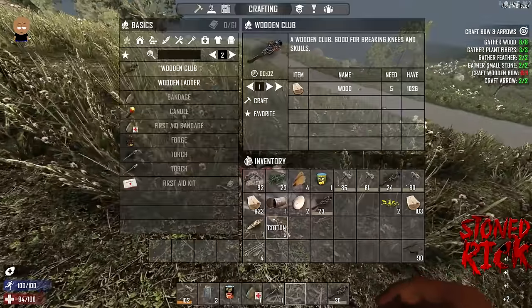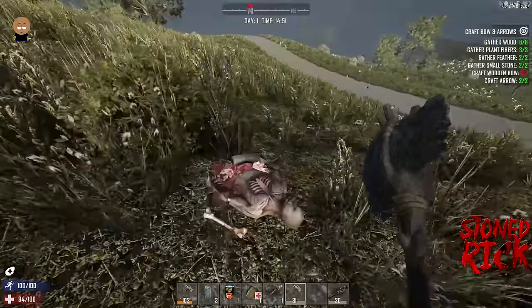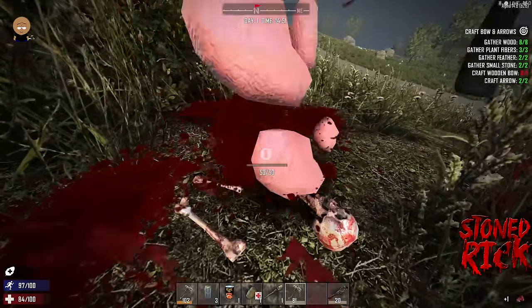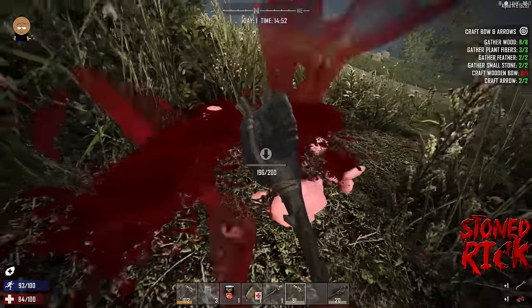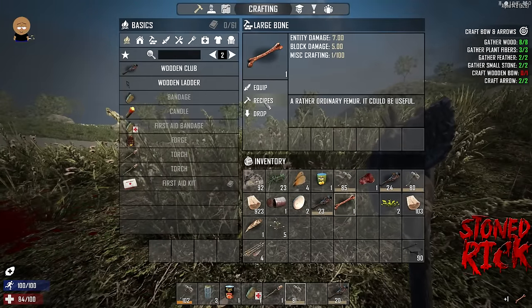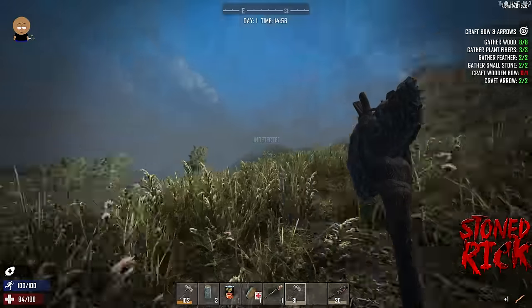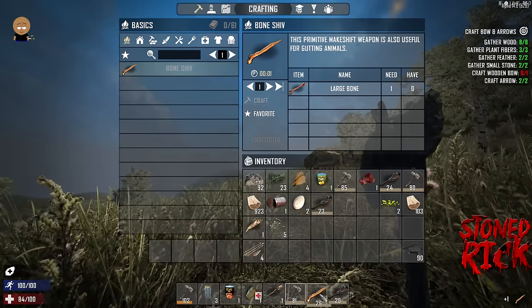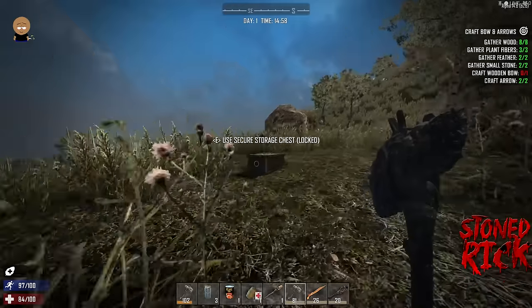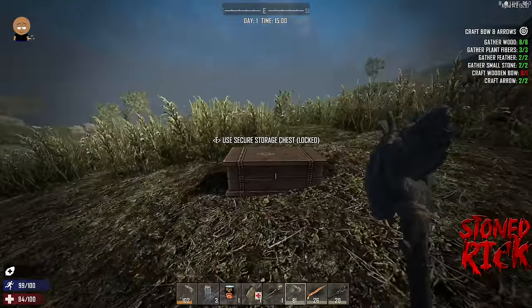We've killed the first zombie and got some loot — food. We also want to harvest her: the rotten flesh isn't really useful, but we want the large bone. If you click on recipes, you can make a bone shiv. When you kill something like a deer or a pig, you'll get more meat and more leather using the bone shiv than using another tool.